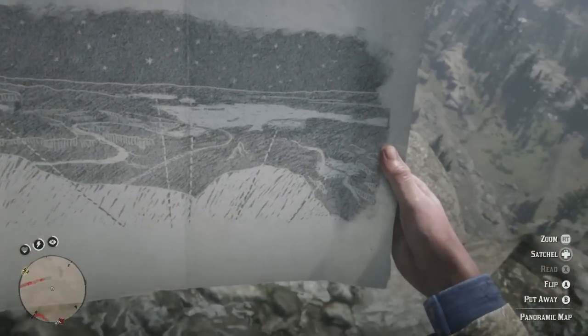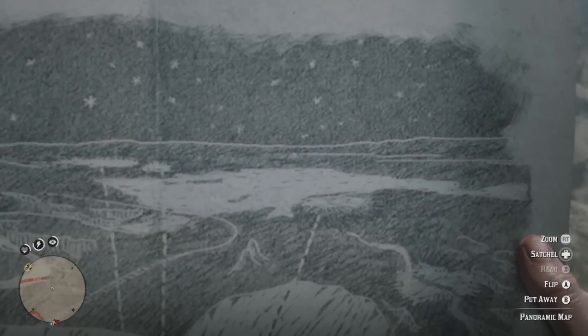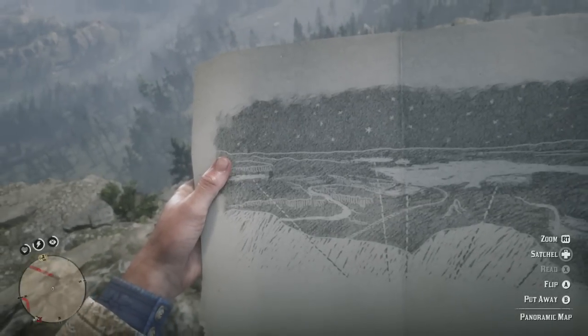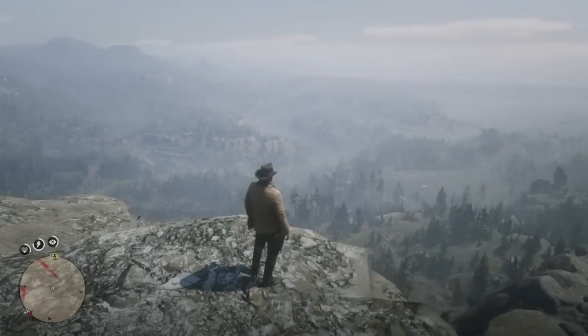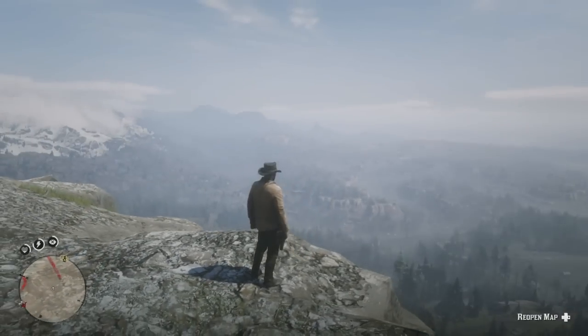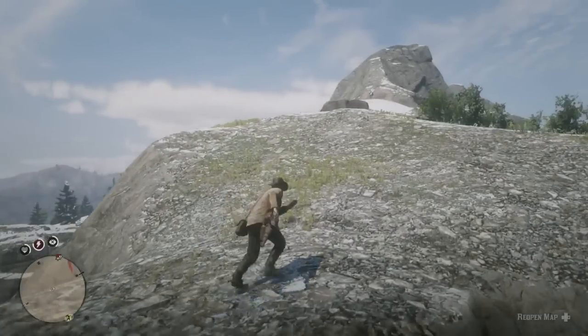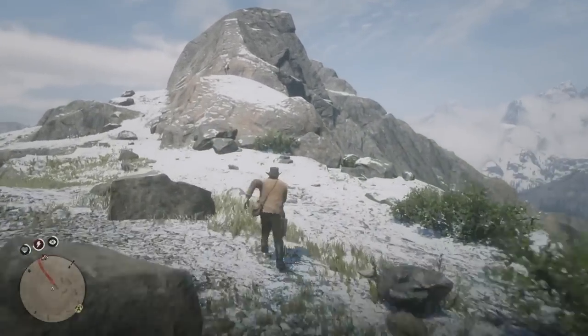And it looks like this is pointing towards Strawberry. That spot right there is Blackwater. You have Rhodes, Sandinie, and I believe Van Horn. So it sends you to the different settlements. Back in these days, they really were pioneers and, like Amy said, they were probably trying to find these brand new settlements by using the stars. But it is that main star from the panoramic map — the hidden symbol right here on Mount Shan — that I believe still may be unsolved.